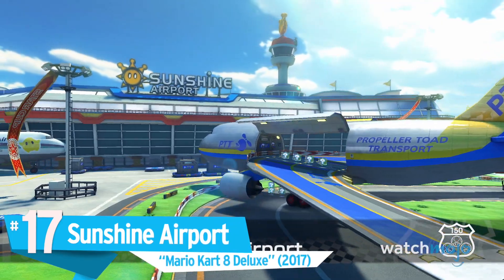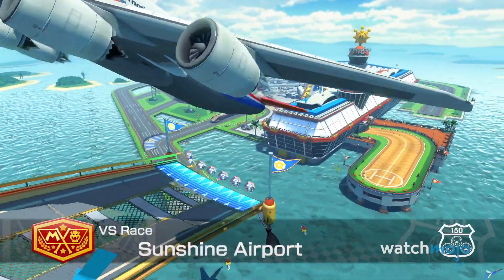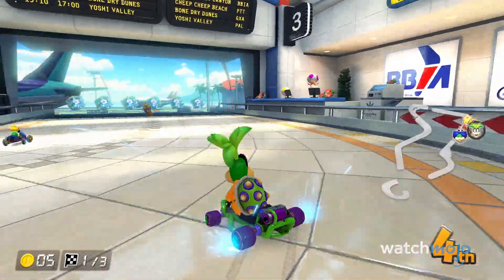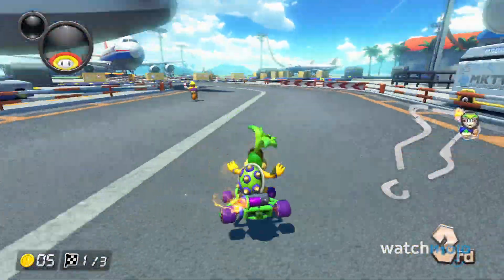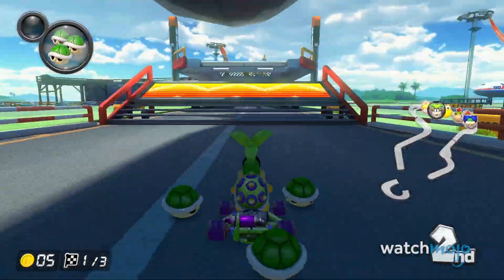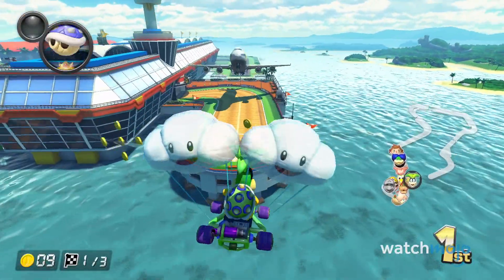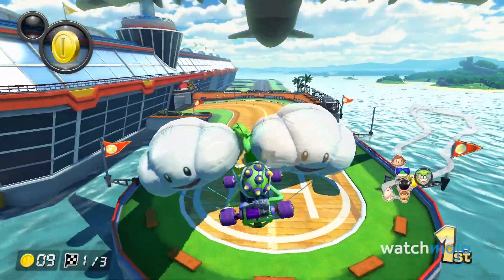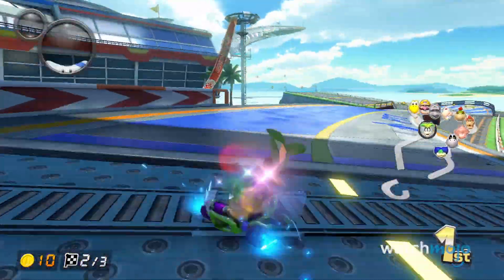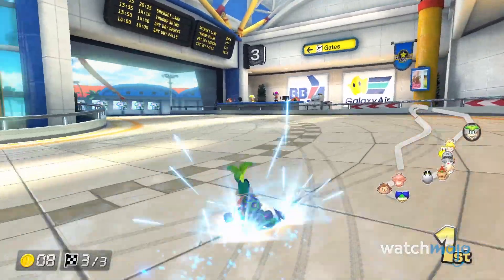Number 17: Sunshine Airport, from Mario Kart 8 Deluxe. Who knew racing through an airport could be such a grand experience? You'll be speeding through a baggage claim, runways, and even inside a plane. There's a part in the course where, as you're descending, a plane flies over your head. Whoever gave clearance clearly wants you dead — but then again, whose idea was it to hold a race at an airport currently in operation? Cool concept, but may not be the safest thing.